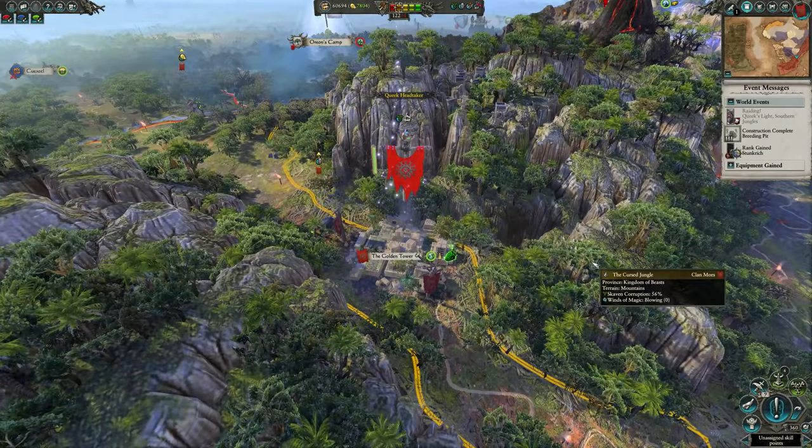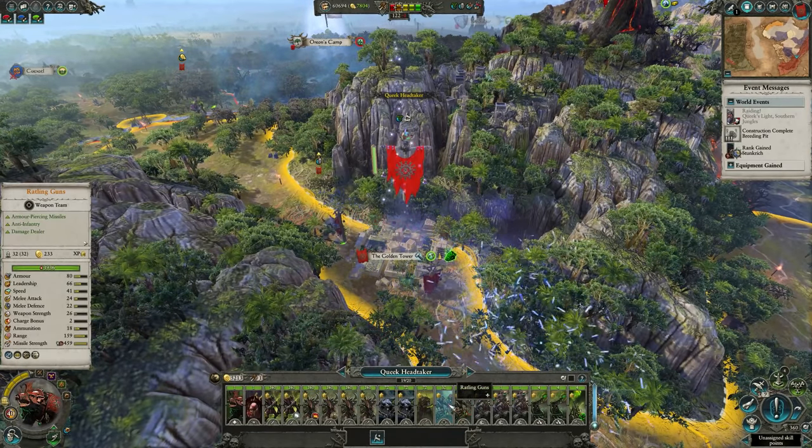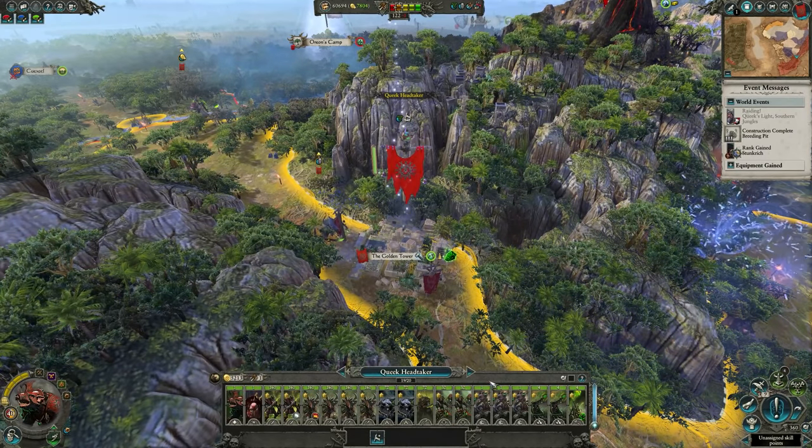With campaign, you'll probably only want maybe one to three units in any army, because if you have half an army of these, you're really going to struggle getting line of sight for all those units and you won't be able to protect them. So just a few units of ratlings is usually the best way to go.